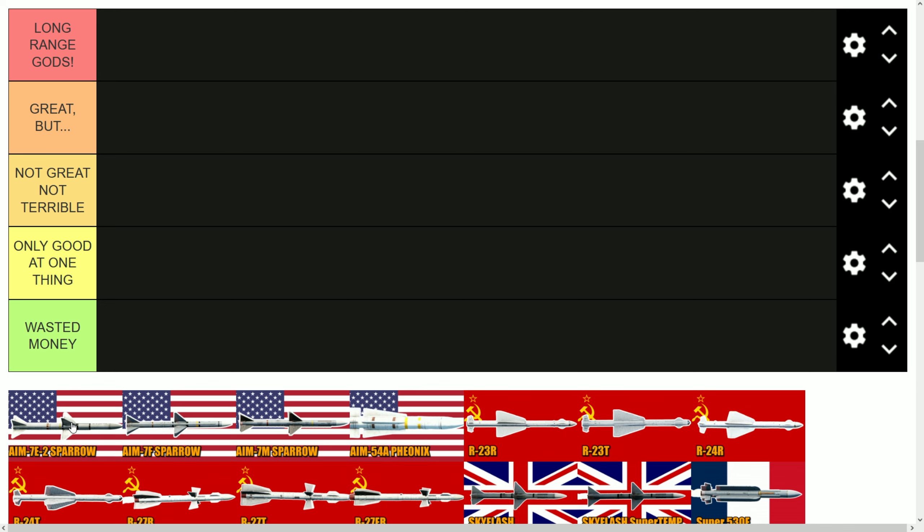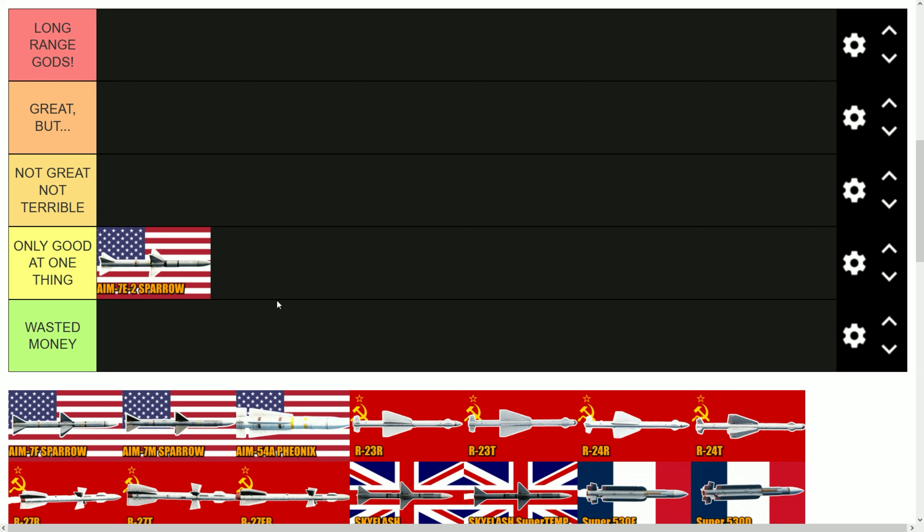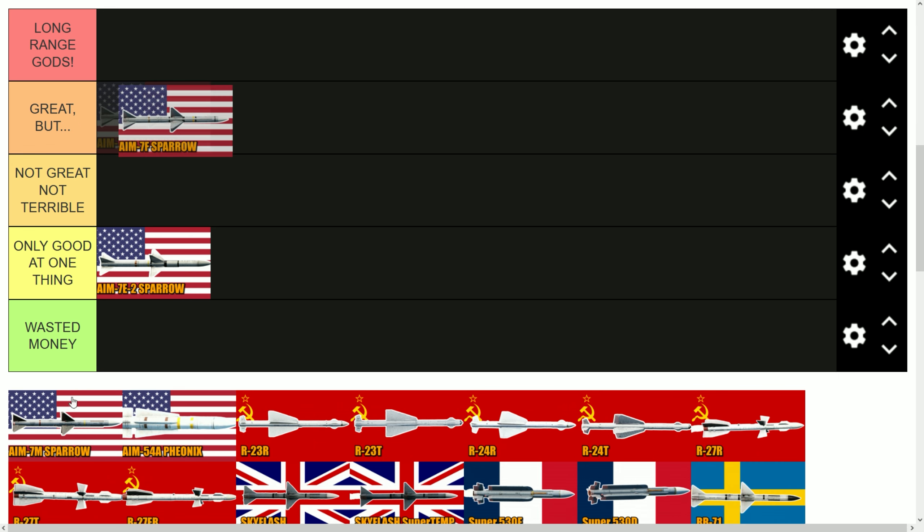The AIM-7E2 is a problematic missile. I don't think it's very good — especially at top tier. It's only good at less than 10 kilometer shots. The range is very limited, it doesn't turn a lot, and has a lot of limitations. It's barely even a BVR weapon.